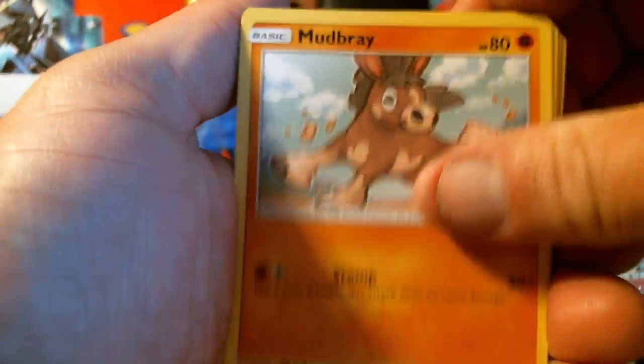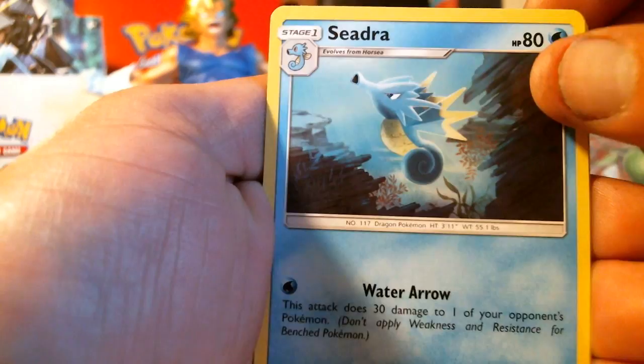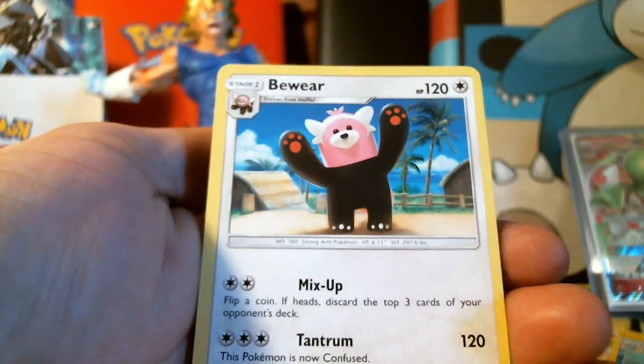Jump right into this. Got Gloom, Seedra, a reverse Seedra which is uncommon, and a Bewear non-holo for the first rare.